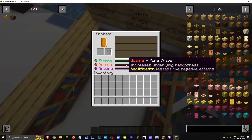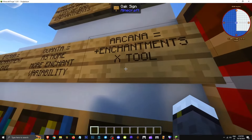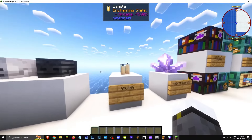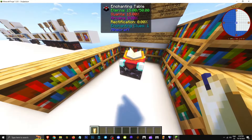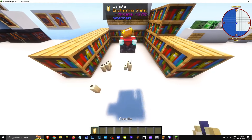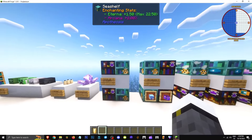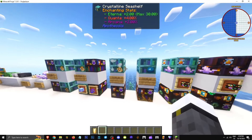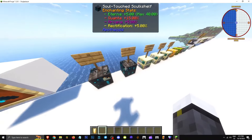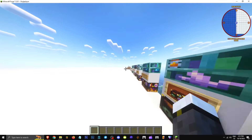What does Arcana do? When enchanting, Arcana makes rare enchantments more common and increases the number of enchantments — basically giving more enchantments per tool and higher quality. How can we improve Arcana? It's improved using candles — each candle gives 1.25%, you can stack up to 4 giving a total of 5%. Adding candles raises Arcana from 0% to 20%. Other tools like bookshelves, seashells, and more also contribute — giving plus 2%, plus 1.75%, plus 10%, plus 15% each. There are various ways to boost this element.